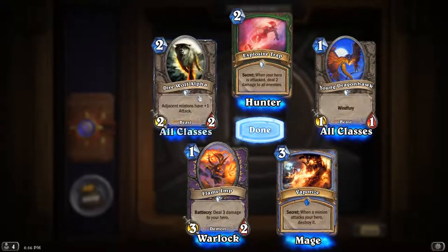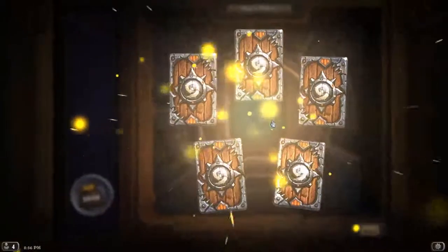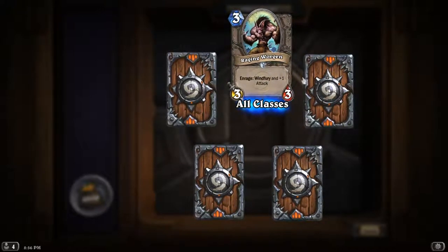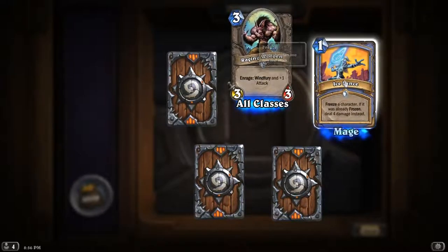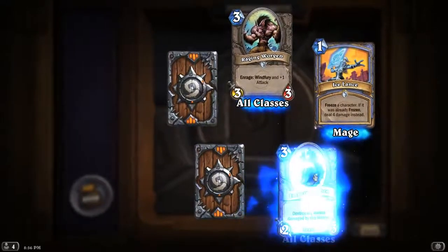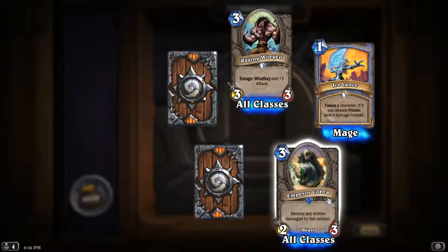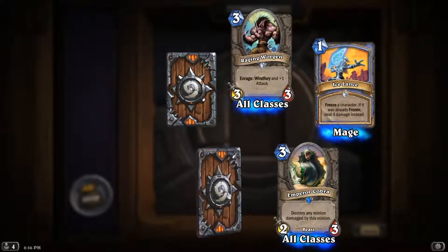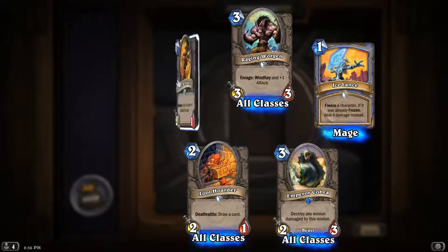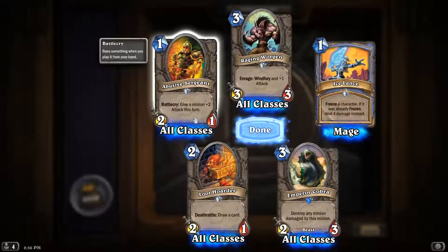Dire Wolf Alpha again. Last pack — Raging Worgen: Enrage, Windfury and plus one attack. Ice Lance for Mage: freeze a character; if it was already frozen, deal four damage instead. Our rare: Emperor Cobra — destroys any minion damaged by this minion. Loot Hoarder — Deathrattle: draw a card. And last one, Abusive Sergeant: give a minion plus two attack this turn. That was everything for Hearthstone.